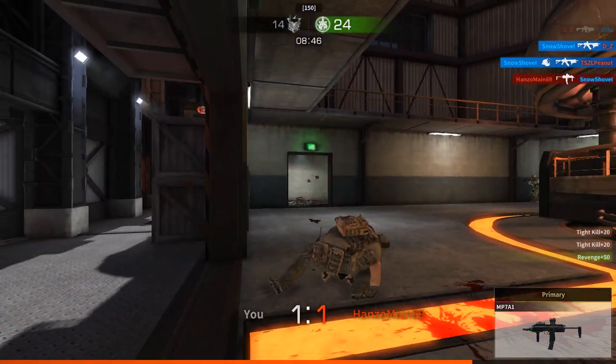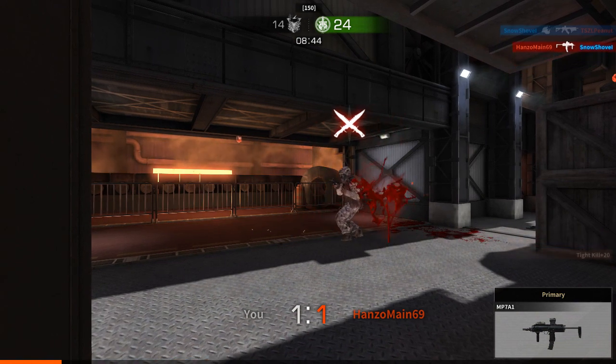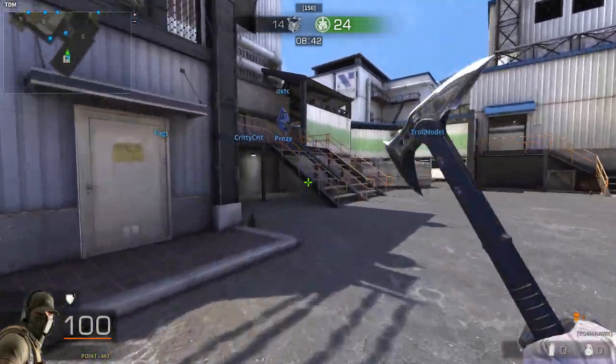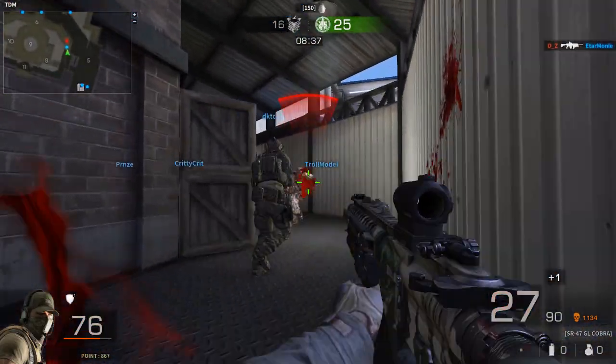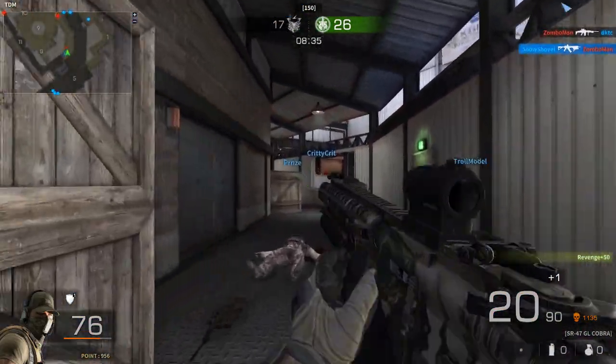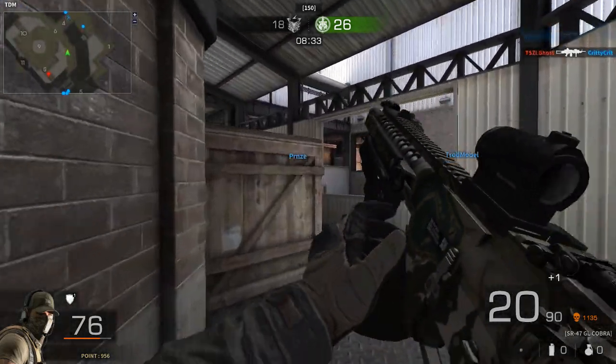What I usually do with this gun — see what he's doing right there? AD-AD spam, crouch. What I do with this gun is I just crouch. I literally just crouch and hold down left-click, and it seems to be working pretty well for this gun.